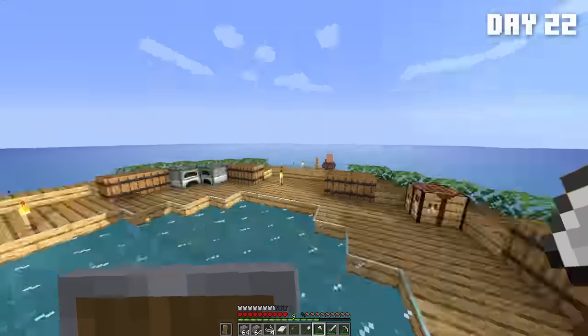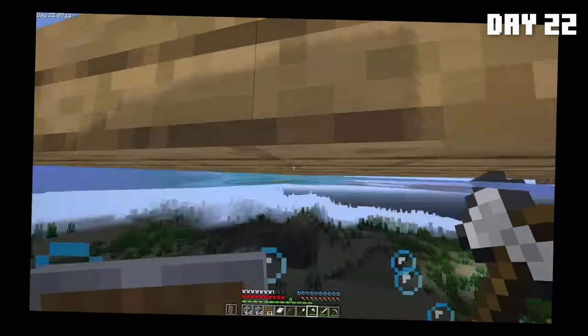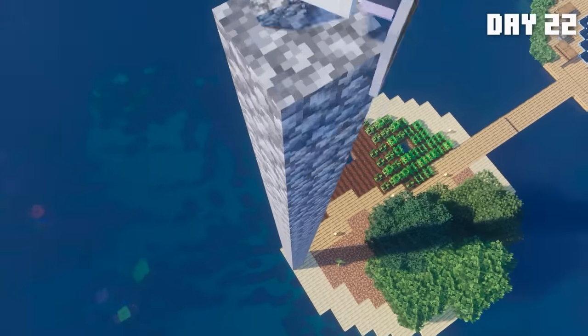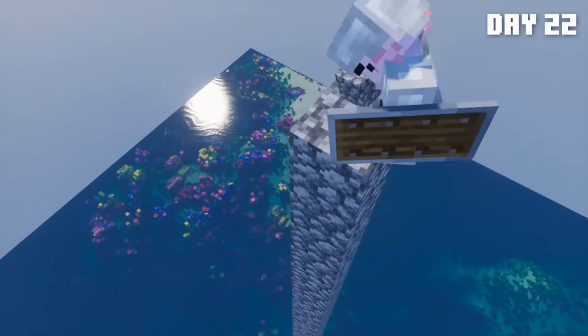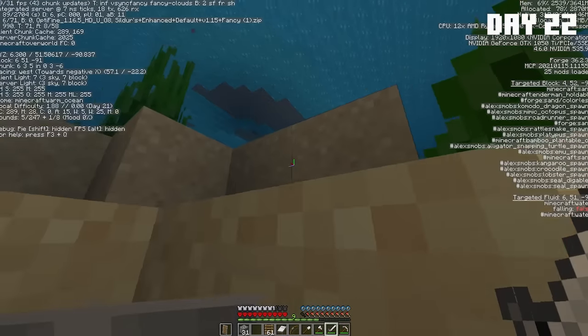Now it's finally time to start working on the mob farm. I'm going to just go ahead and take a risk and build this completely off of memory. So I began work on the farm by towering 100 blocks into the sky so we can get as far away from the inferior creatures below as possible. Also, it'll make the farm more efficient. Hopefully we don't die falling down into the water. I dove 300 feet to the water below and broke all the pixels in my body.